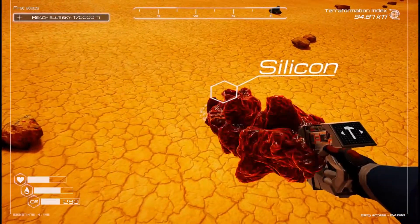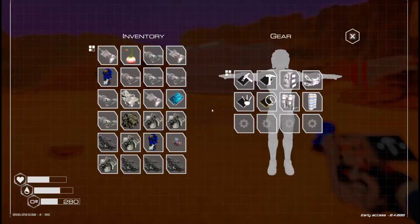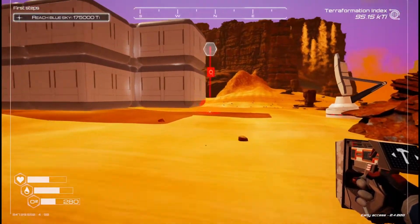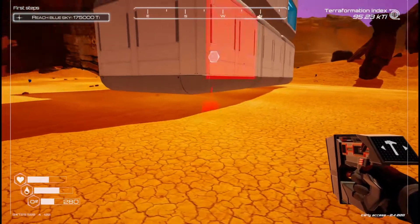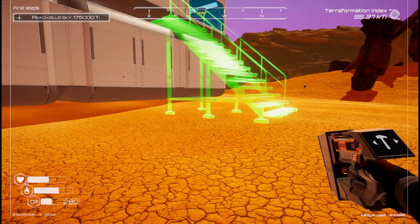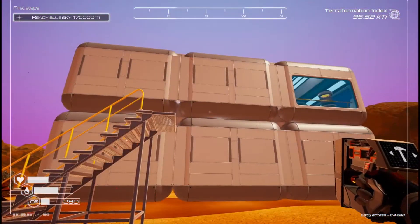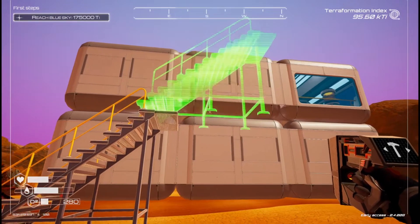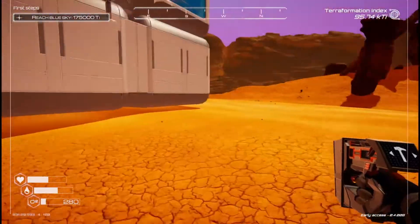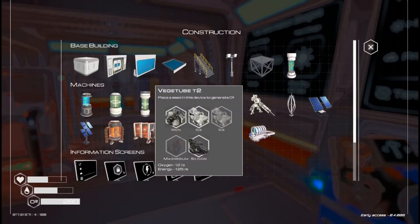I really need a beacon. We're going to pick up this piece of silicone and then go make ourselves a beacon. Maybe I have everything to make it right now. Q — beacon — I do! Where does this go? Should we put it on top? It's tiny. Maybe we should make some stairs. How do you make stairs? Iron. Let's run in and get some oxygen. Do I have enough stuff to make a beacon? I do.